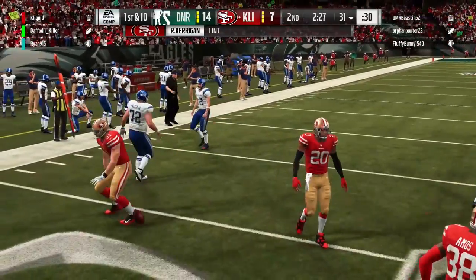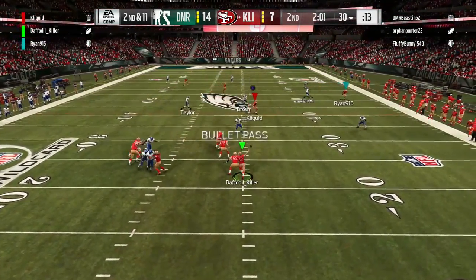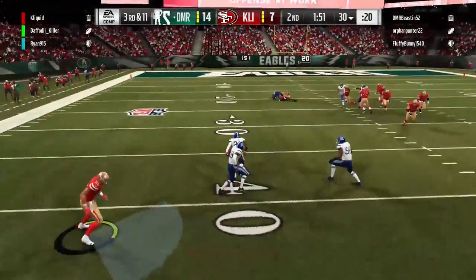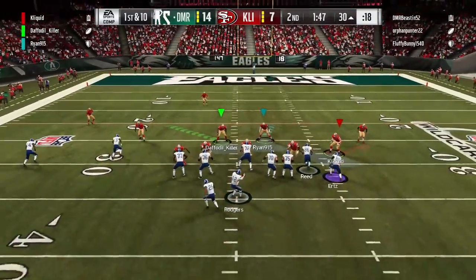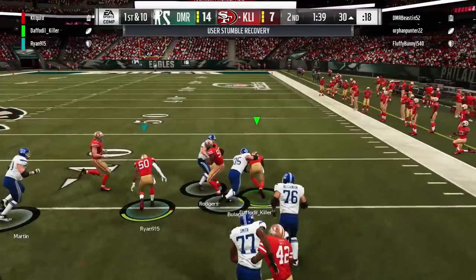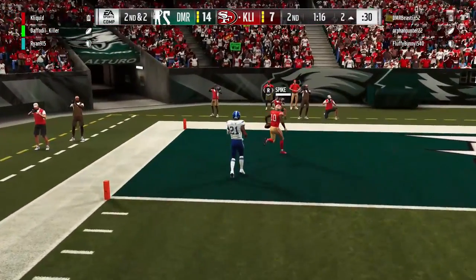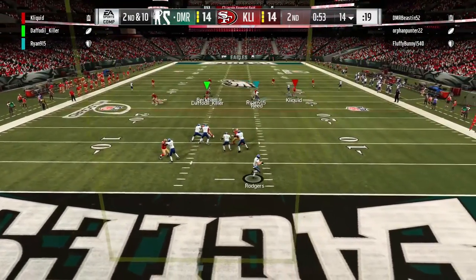If they had scored there it could have changed everything, forcing us to pass a lot more. On our drive, we drop a pass despite going for the possession catch — obviously not as dominant as last year. They get the ball back in a position to go up two scores, but Ryan comes up with a user hit stick fumble — one of the first big hit fumbles we've seen from Ronnie Lott. Next play, Daffy finds Ryan deep on the post, and we tie this football game with a minute left in the first half — 14 to 14.